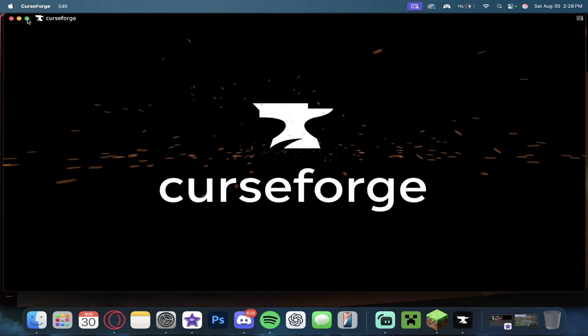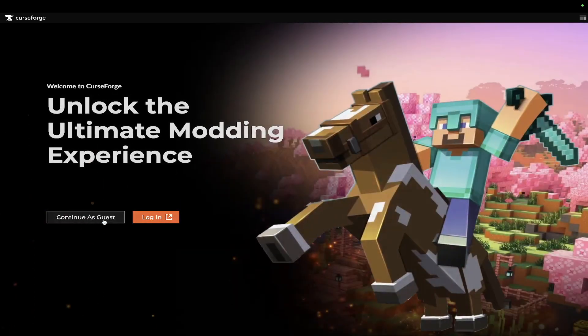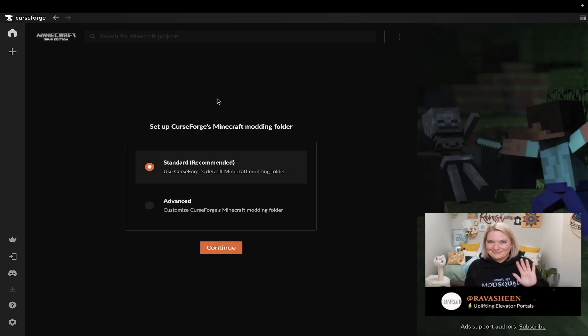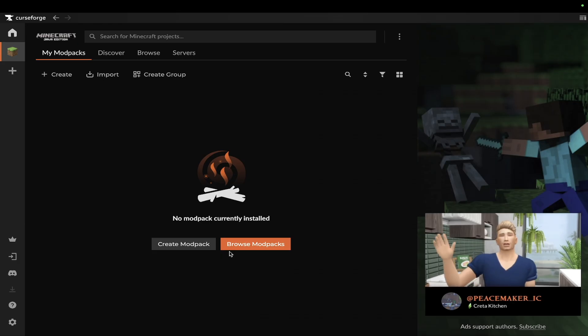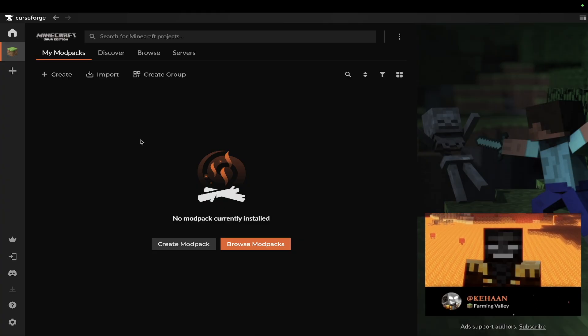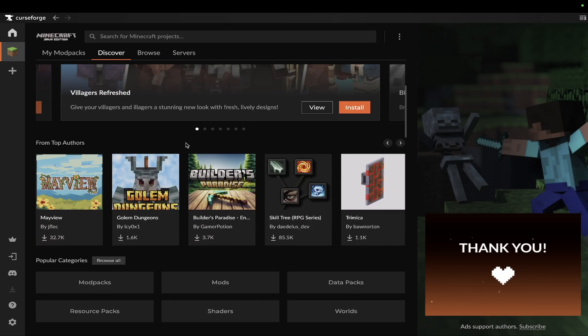As you guys can see, we're actually now in the CurseForge app — this actually looks pretty sick. We're going to continue as a guest, then select Minecraft right over here, press Standard Recommended, and as you can see we've now got a place to put our mod pack. We're going to press Discover right over here.